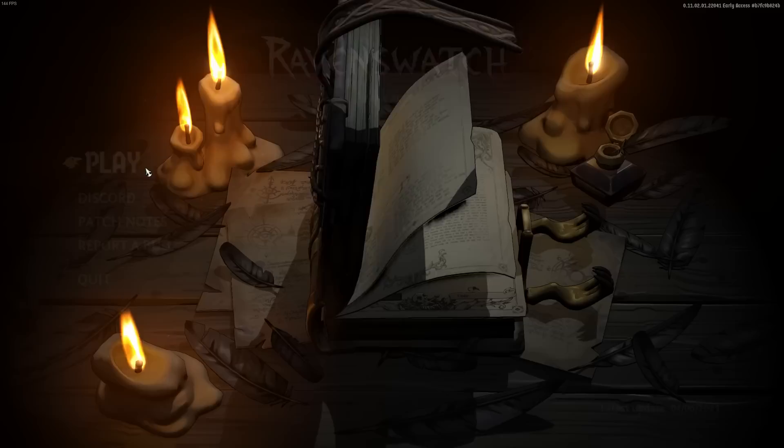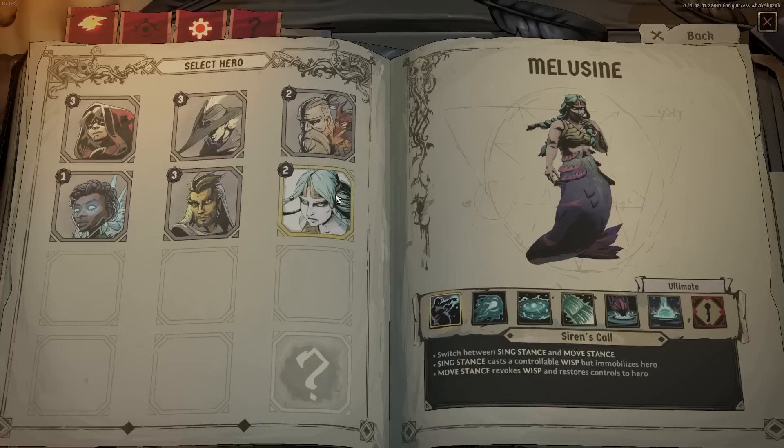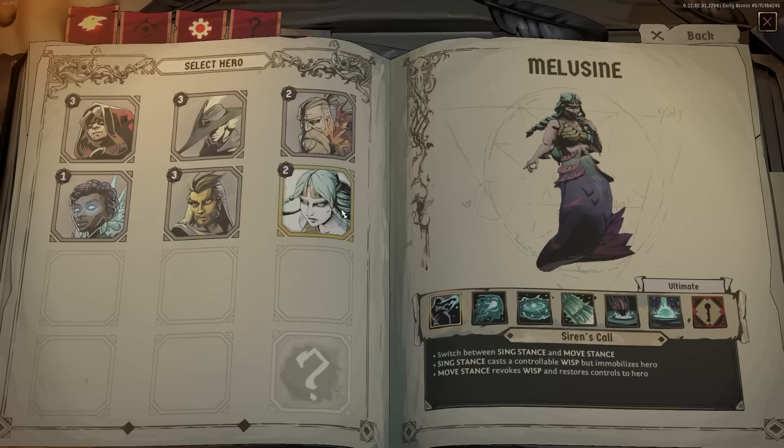Hello everyone, Pallytime here. Welcome back to Raven's Watch. We've been going through the characters in the game, making a spotlight video for each of them. Today's going to be no different. We're taking a look at Melusine — or as I'm going to say from here on out, The Mermaid, because I have no idea if I said that right. So far we've taken a look at Pied Piper, Scarlet, and Aladdin, and I really enjoy the playstyle of The Mermaid.